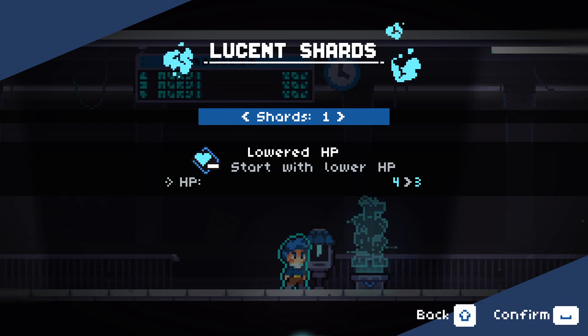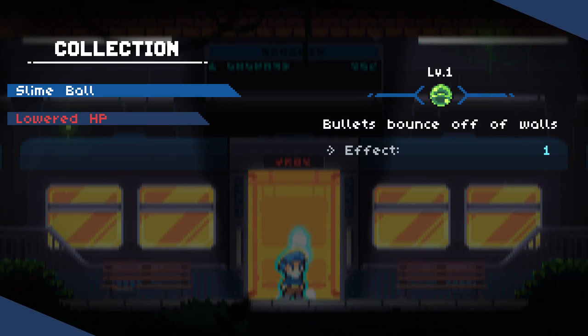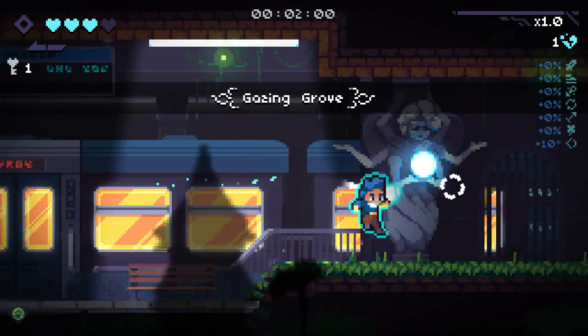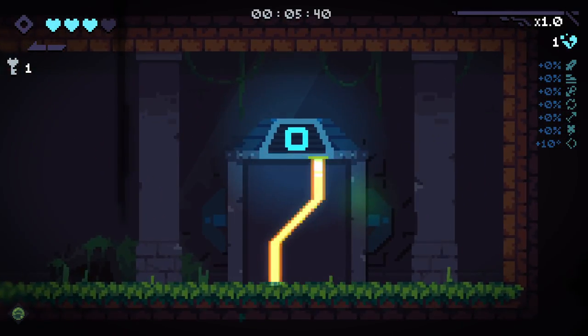This is the difficulty system of the game, like Ascension from Slay the Spire. Each time we win, we can up the difficulty using various modifiers. Shard 1 is going to mean that we start with slightly lower HP. So let's jump in. We're still using the regular pistol and we started this time with Slime Ball - bullets bounce off walls once. So as we can see here, we get one bounce.